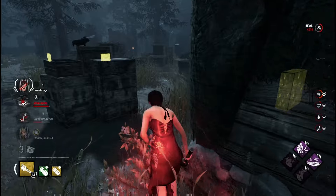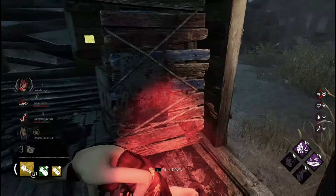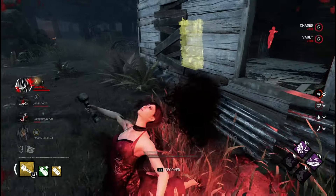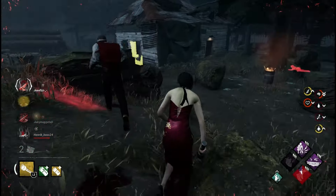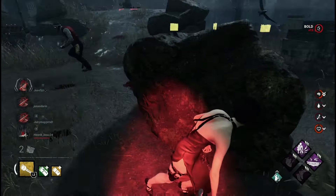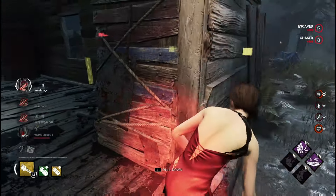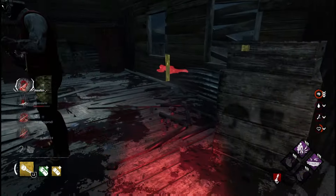When survivors come to open the gate, they'll think you're AFK, and then you just demolish one or two of them. Just camp them — put on a really annoying build so you basically don't have to play much, but you'll still get at least one guaranteed kill, because one survivor will be dumb enough to come up and t-bag you. You hit them, hook them, and if you have no other chances, you can camp them the rest of the match. Or if you want to go completely AFK, you can even let them all escape.